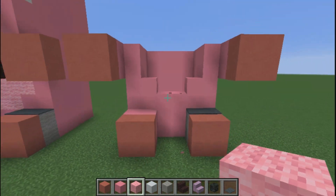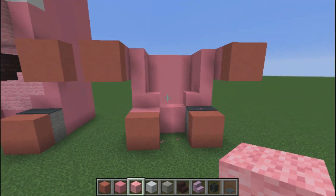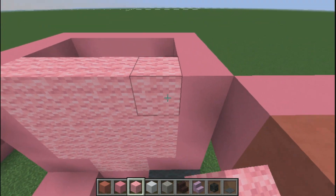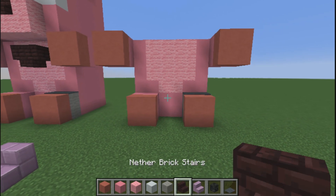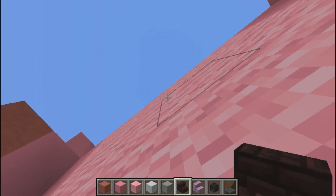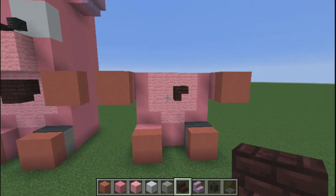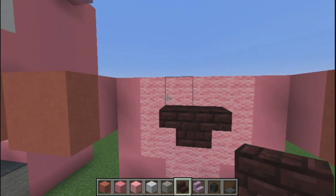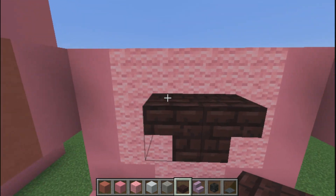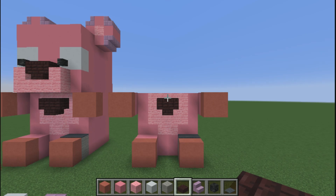Go down by one and then two in the middle like this. Go ahead and place your pink wool in. Then you're going to need nether brick stairs — find the middle, place one up and then one down, then delete the top one. Do that on this side here as well. You also need nether brick slabs — place two slabs on each top. You should have half of a pink block clearance from the top of the head when we get there.